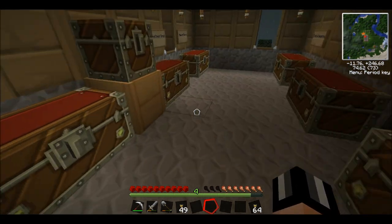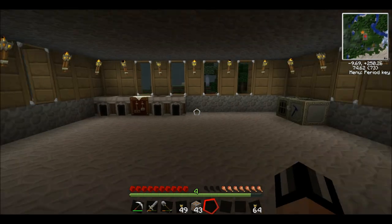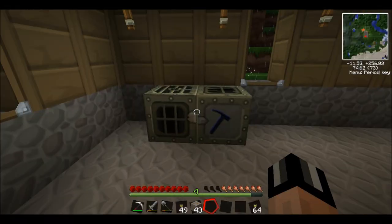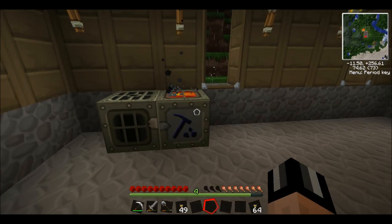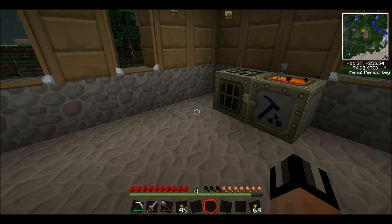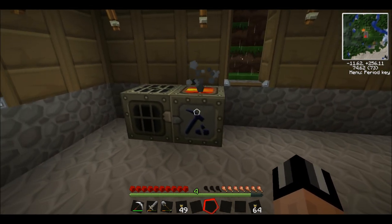Okay, so where do we put our unrefined ores? We've got loads. Now, we can only really do one ore at a time. So let's do our copper ore — we've got lots of that. Take the copper ore, put it in the macerator, and we shall wait, and it will turn that into two copper dust. Now, each copper dust can then be smelted to make a copper bar. So we're effectively doubling our yield. That's all well and good.